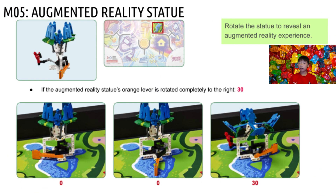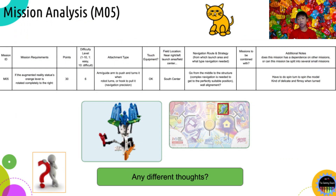The fifth mission is the Augmented Reality Statue. You have to completely rotate the statue to lift up the pedals, but make sure you don't do it too fast as it's quite flimsy. You will get 30 points for fully completing the mission. We gave it an overall difficulty score of 6, as the navigation is quite tough and solving the mission has to be very robust. Possible attachments include arms which can push and turn the lever while the robot moves, or a hook to pull the lever. For navigation, go from the middle of the mat towards the mission — this will require some complex navigation, and a wall alignment could be necessary to reposition the robot.